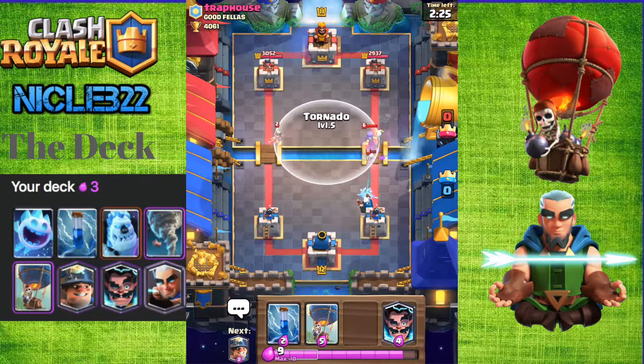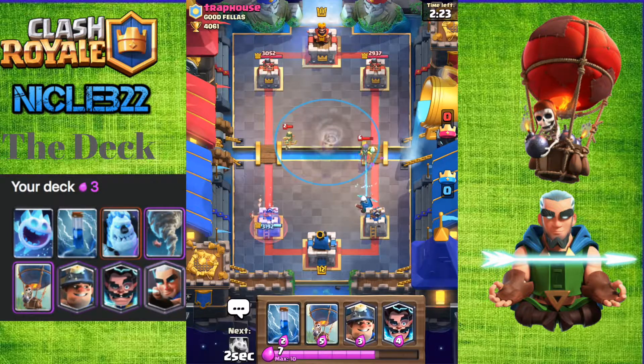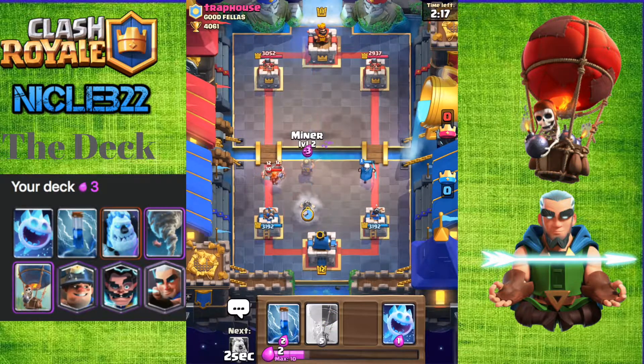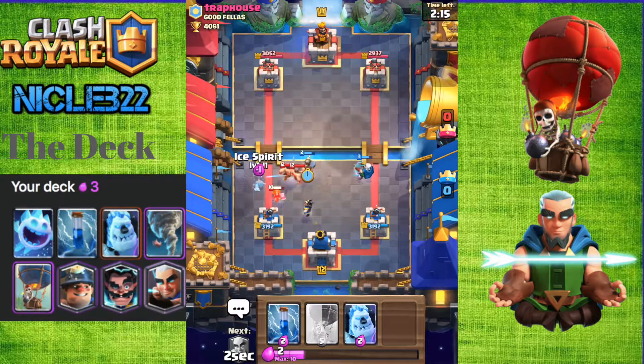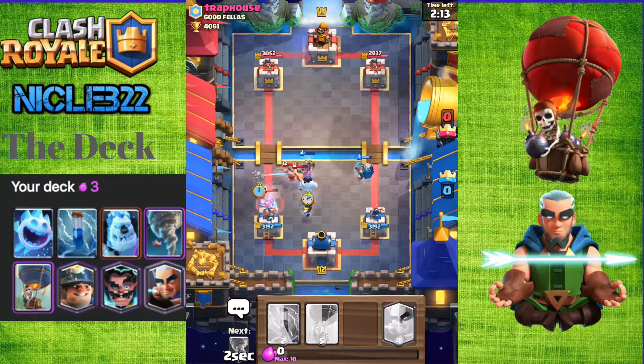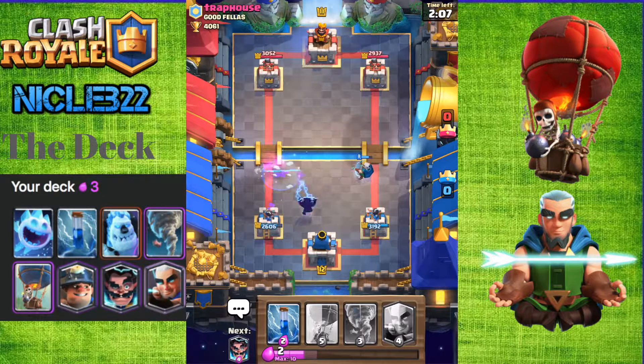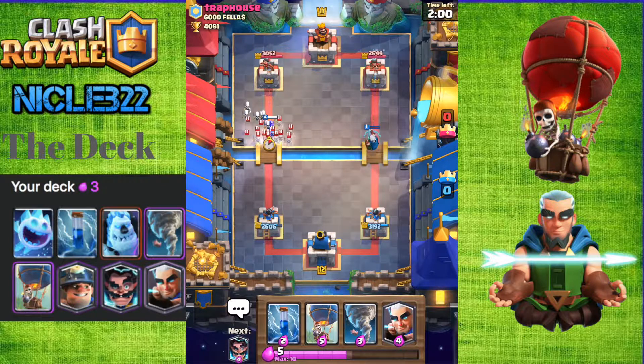Is that a Tornado? I'm going to Tornado that Witch and that Princess together so the Magic Archer can take it out, but unfortunately it didn't work out that well. So now I'm going to send a Miner and Electro Wizard to take care of those Elite Barbarians and that Valkyrie. The Magic Archer is going to help on that right side, so decent start. We're probably down quite a bit of Elixir, but at least we didn't take too much damage.